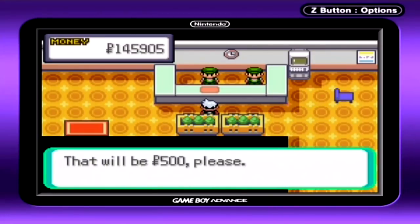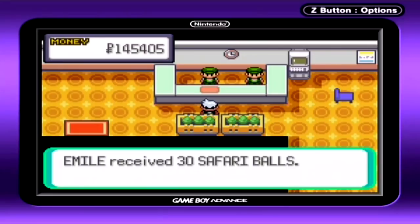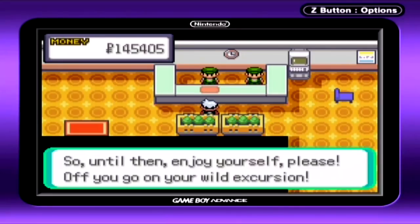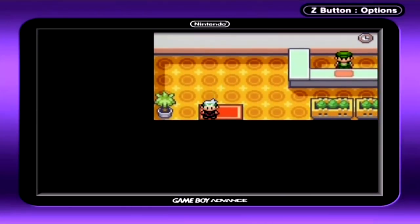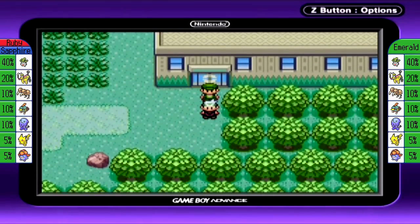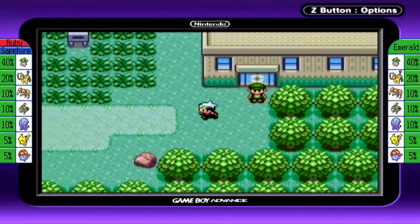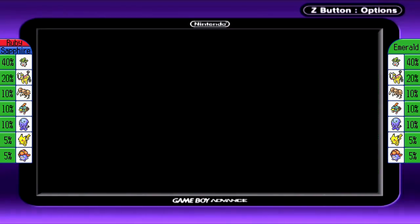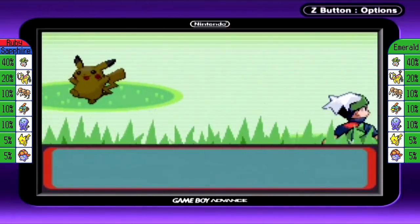Here, typically 500 PokéDollars to enter, and we can walk around for 500 steps. We get 30 Safari Balls. How the Safari Zone works is pretty straightforward — you can throw a Safari Ball, but you cannot weaken the Pokemon you are trying to catch in here. There are several exclusive Pokemon you can only find in this area, and those Pokemon can all run away from battle.